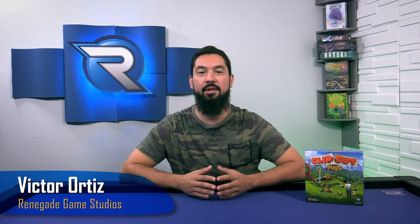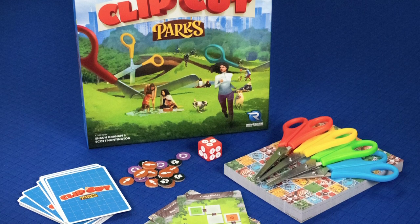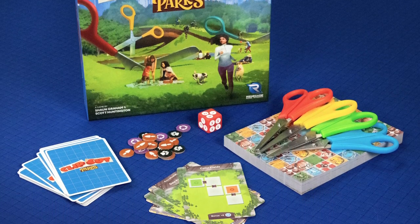What's up Renegades? I'm Victor Ortiz. You've heard of roll and write and flip and throw games, but did you know there's a roll and cut game? Let me show you Clip Cut Parks by Sean Graham and Scott Huntington, illustrated by Cold Castle Studios.